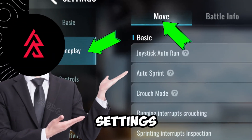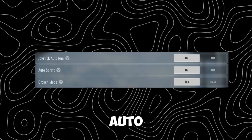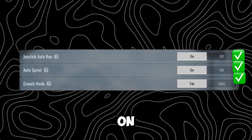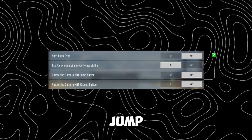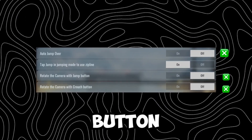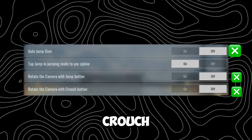Go to the movement settings under the gameplay tab. Joystick auto run: on. Auto sprint: on. Crouch mode: tap. Running interrupts crouching: on. Auto jump over: off. Rotate camera with jump button: off. Rotate camera with crouch button: off.